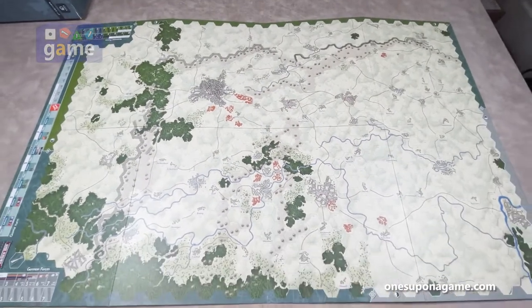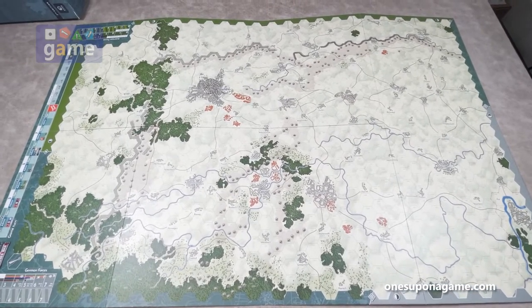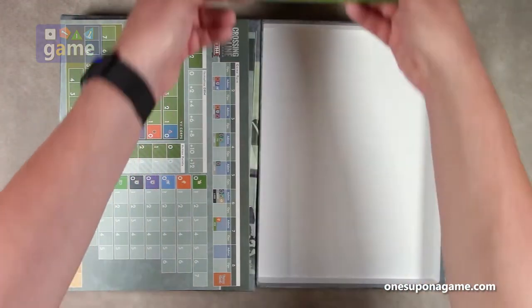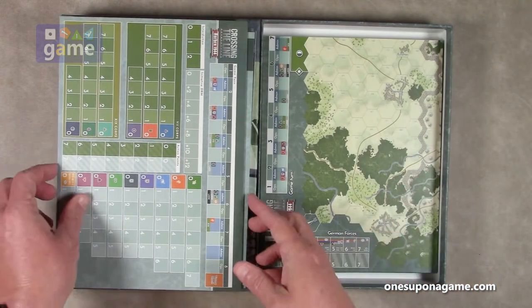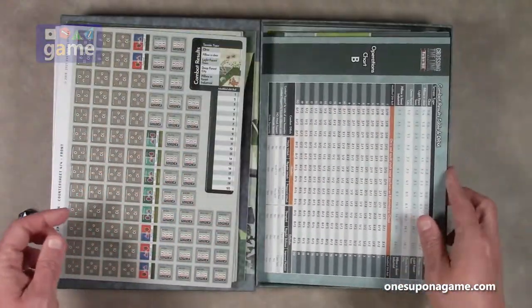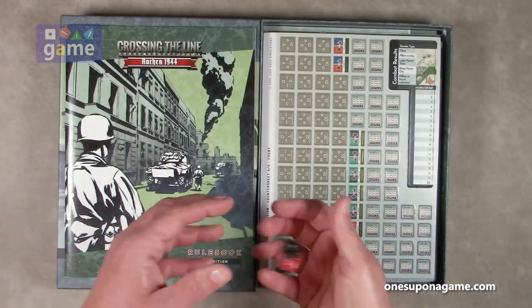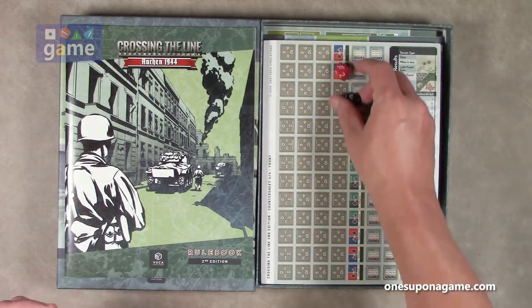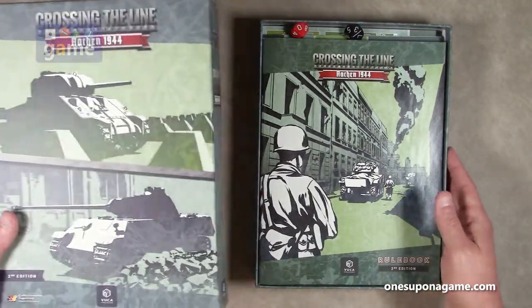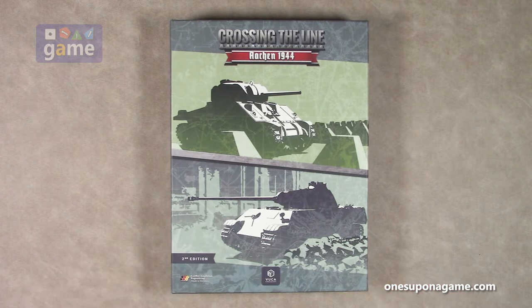So let's recap everything that you get in the box. If you pick up a copy of Crossing the Line Aiken 1944 from VUCA Simulations, you're going to get that very lovely map, the game turn tracking board, four very thick sturdy operational chart cards, four sheets of counters — pre-rounded, which is very nice — two dice, and a 44-page rulebook. And that is everything that comes in this heavy, beautiful box of Crossing the Line from VUCA Simulations. Thank you so much for watching. God bless you. Bye-bye.